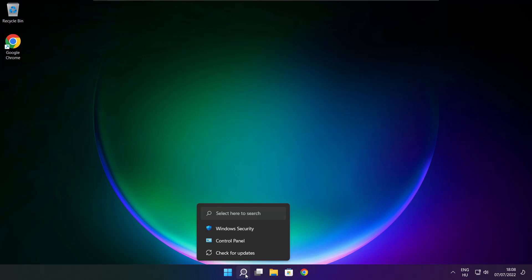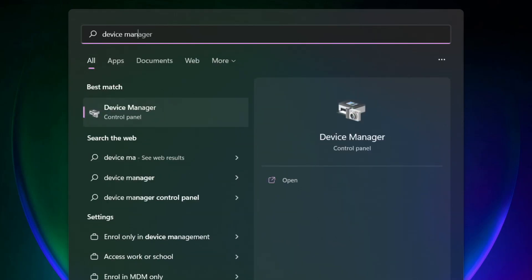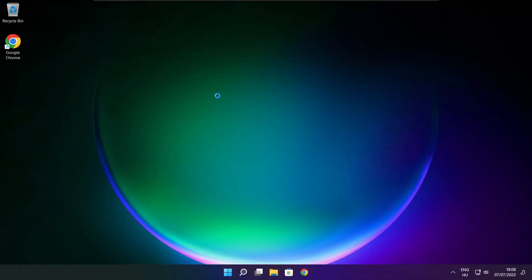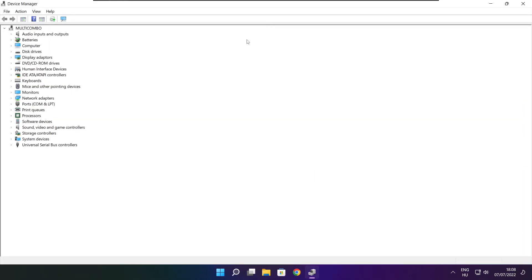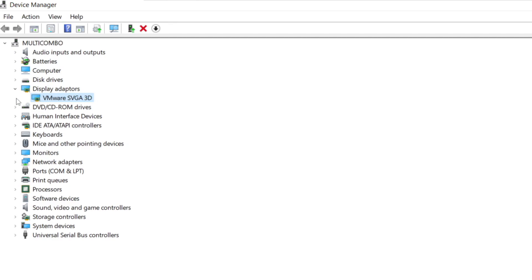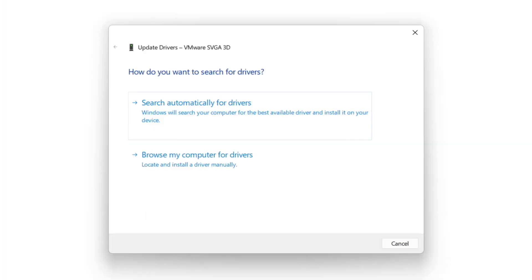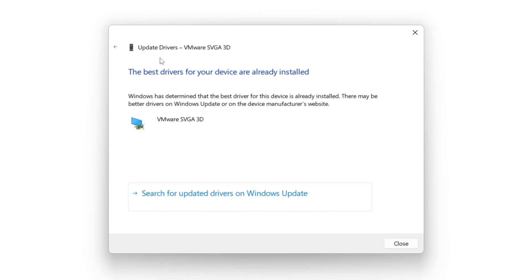Click search bar and type Device Manager. Click Device Manager. Click Display Adapters. Select your display adapter. Right click and update driver. Search automatically for drivers. Wait. Installation complete and click close.